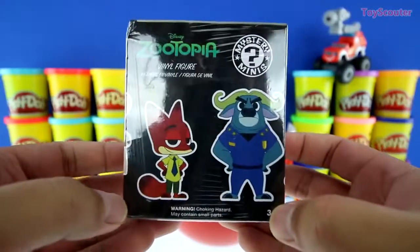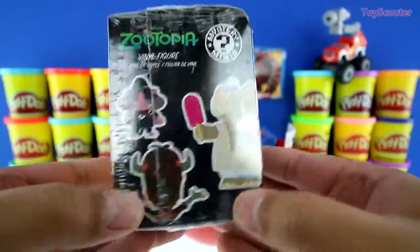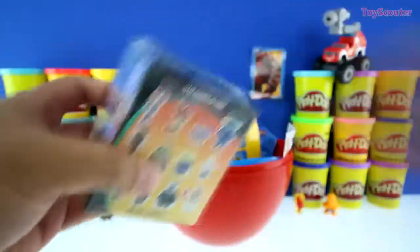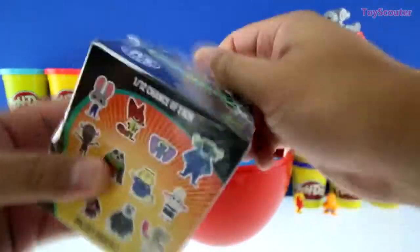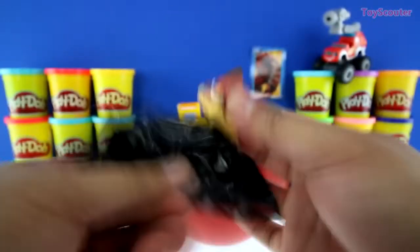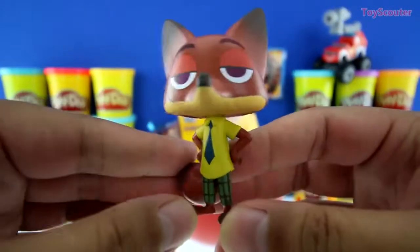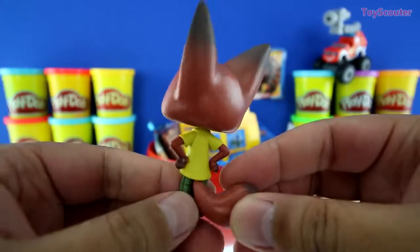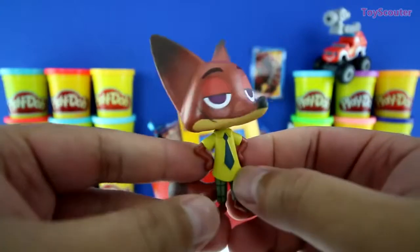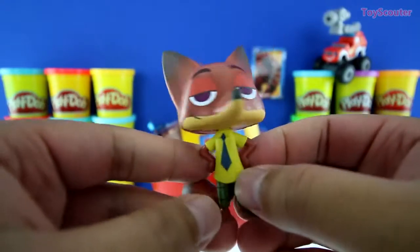Nice! We got a Zootopia Mystery Minis Blind Box. On the back are all the figures we can get. It's Nick Wilde, and he's one of the main characters from the movie. He's a fox and he helps Judy Hopps solve her case, but he's kind of a troublemaker.